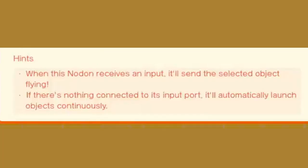Finally, the hints section informs us that the launch node on fires a projectile upon the player pressing an assigned button, unless there isn't an assigned button, in which case it'll just keep firing.